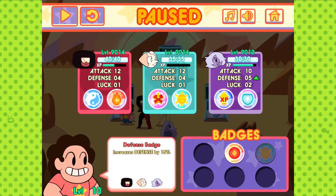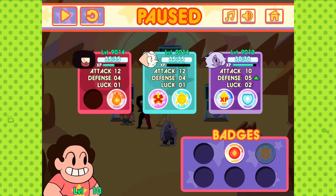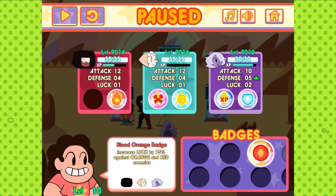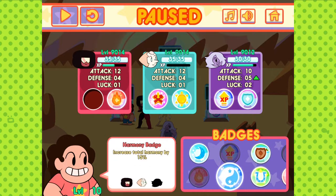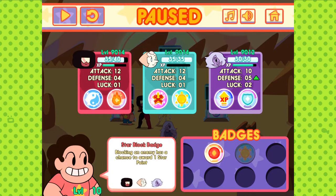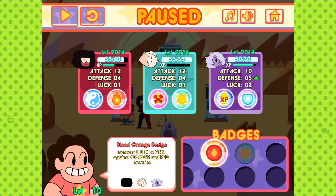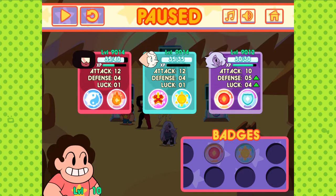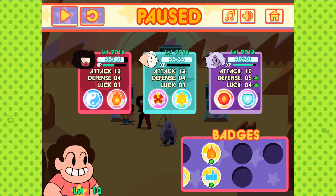I should probably... I guess I'm giving it to Garnet. Garnet can't hold it. Dang it, game. I feel like I should give this to Garnet, though. Increased luck by 75% against orange and red enemies. The only person who has luck is Amethyst. I could take off the EXP badge and give it to Amethyst. Now she has four luck.